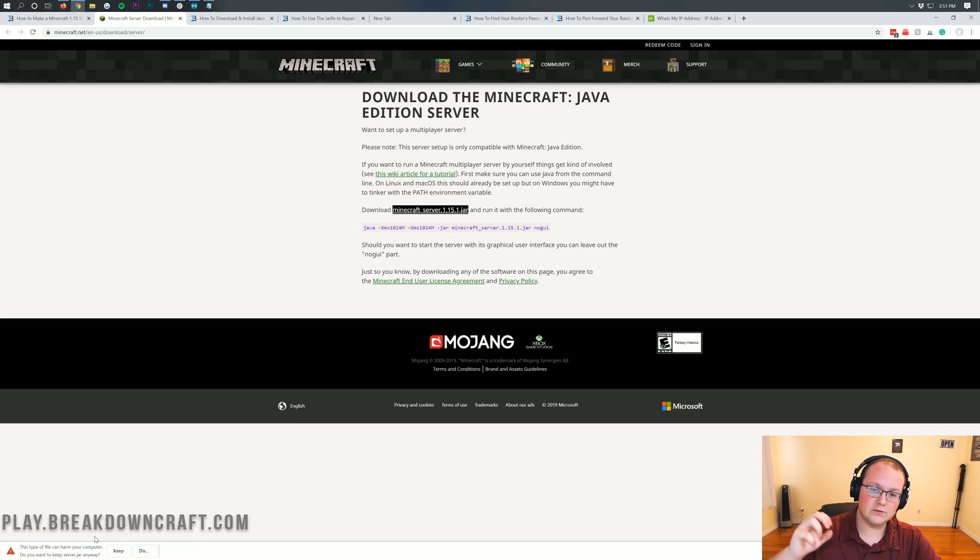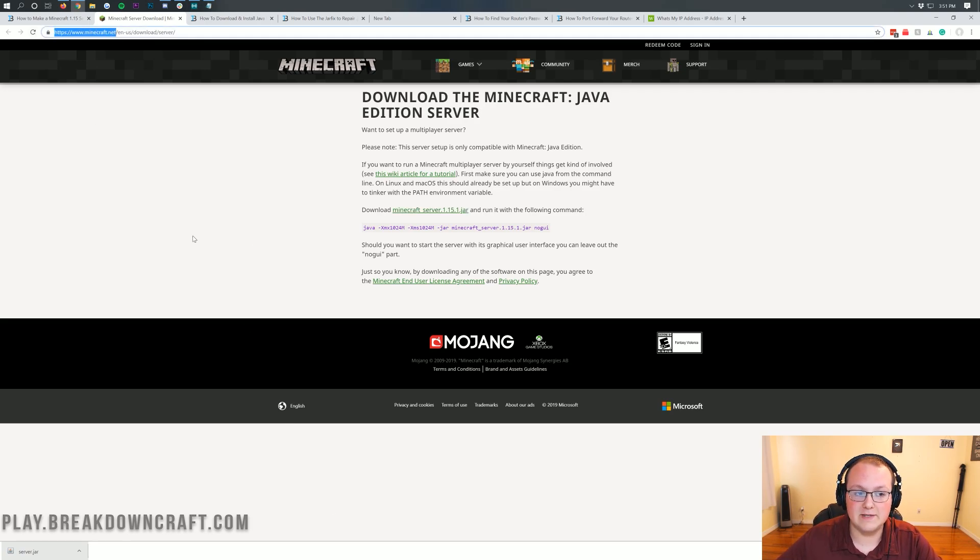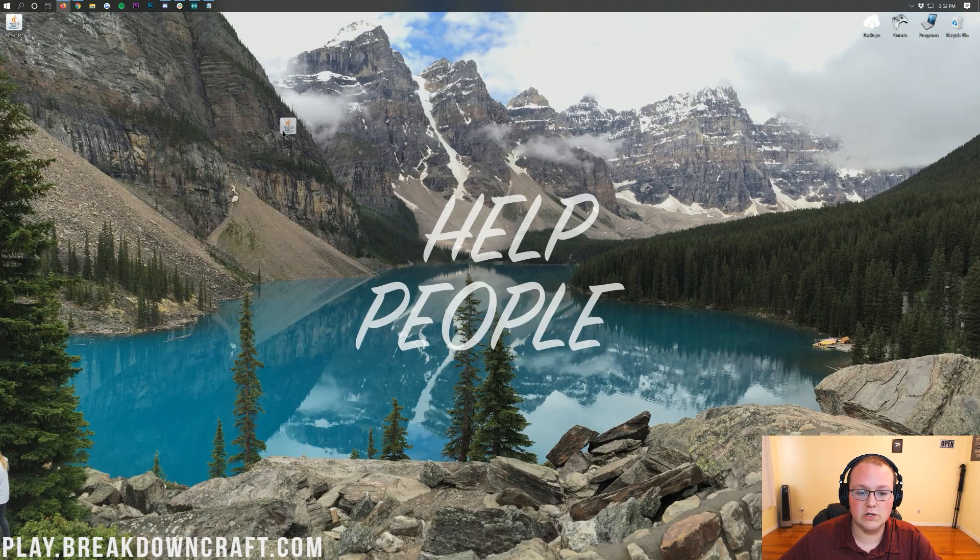On Mozilla Firefox, it'll appear in the center of your screen and you'll need to save the file. On Google Chrome, you'll need to keep the file. This file is 100% safe to keep or save because we are literally downloading it from Minecraft.net. Let's go ahead and minimize our browser — here on our desktop we have the server.jar. If it's not on your desktop, it's in the Downloads folder on your computer.